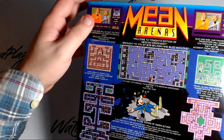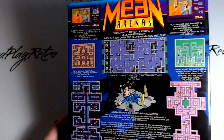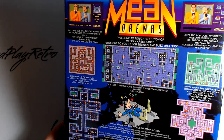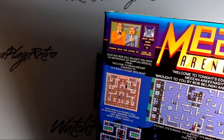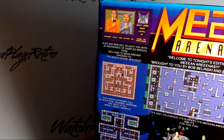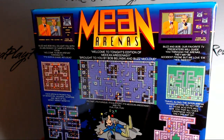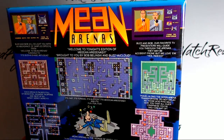So now we can look at the back. I apologise to CD32 owners, but I will always try and mix and match these with the Amiga disc counterparts simply because it's bigger packaging and the cover does look better. So, Mean Arenas. Welcome to tonight's edition of Mean Arenas, as he says in the intro, brought to you by Bob Belinsky and Buzz McLeod. Now we can see a bit more of a clearer screenshot. There are lots of silly animations going on — eyes rolling and parts of the signs falling off from the top left in the intro. Buzz and Bob will delight you with an abundance of sampled speech. Buzz and Bob, our favourite TV presenters, will guide you through the arenas. Yes, they may be accident prone, but we love them.